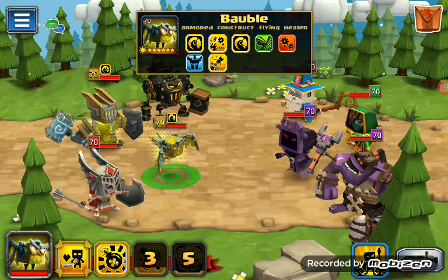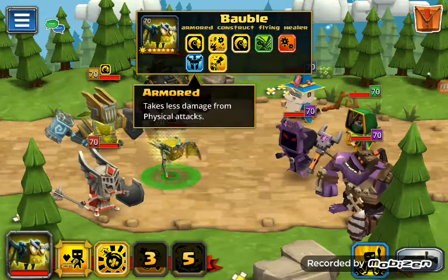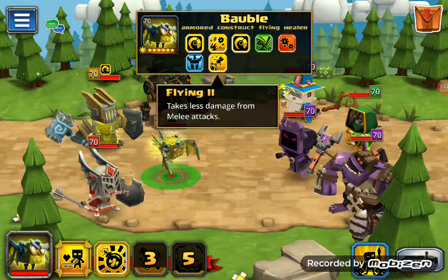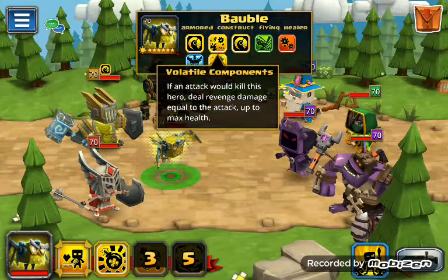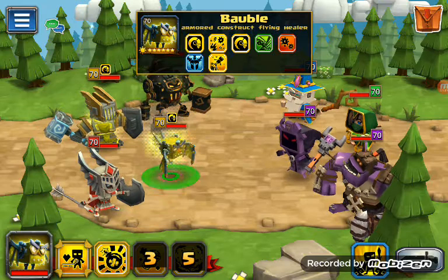Increase chance to dodge range attacks for 1 turn. Innate ability to dodge tracks — invulnerable to all debuffs but cannot be healed, takes less damage from physical attacks, and takes less damage from melee attacks. But which one is it? This one. If an attack would kill this hero, do revenge damage equal to the attack, up to max health.